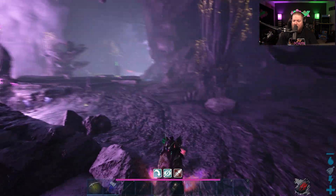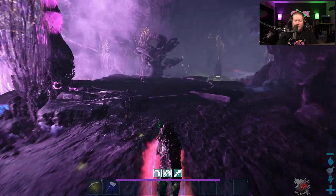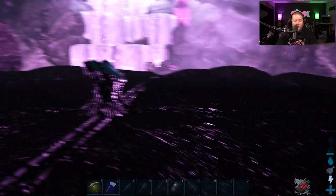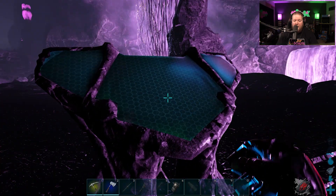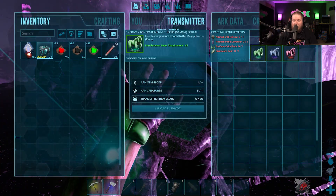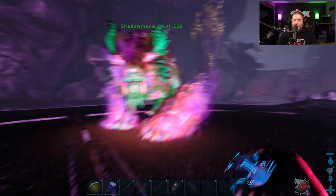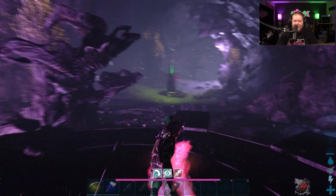All right, so we took out that Karkinos and we're going to come through here. This is also where you can spawn one of the big bosses to go fight if you would like — you can fight good old Megapithecus here. This is a great place to do it.